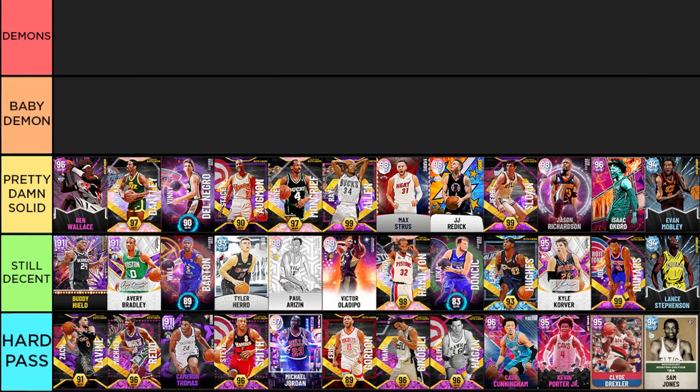Starting off the pretty damn solid tier, we have Ben Wallace — a very fun card that a lot of people enjoy because he has absolutely amazing defense. Personally I'm not a huge fan of jump shot 34 or 37 that he's got, but it is fast. He has the slasher dribble style so it does feel kind of clunky. His defense is the sole reason you're using Ben. He can be good, but if you're looking for anything extra, it might be a bit underwhelming.